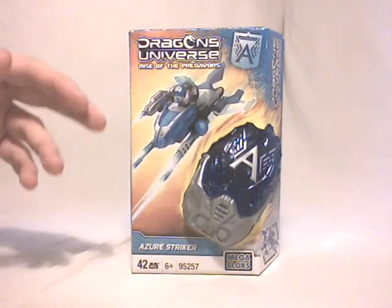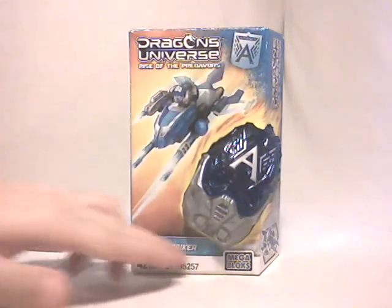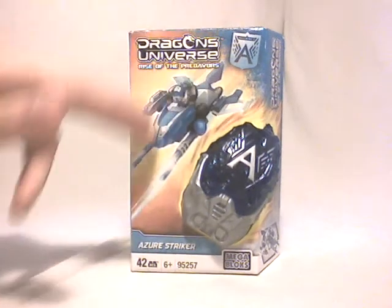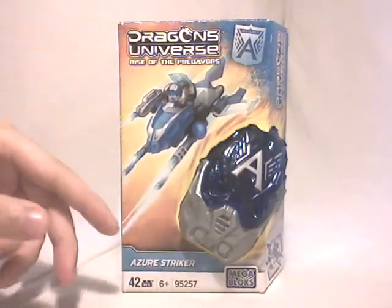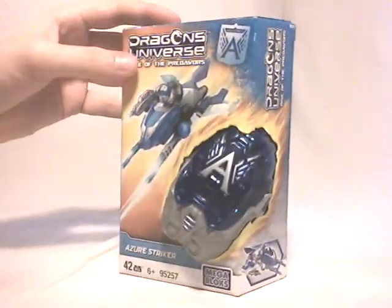The box features the usual blue background for the Alliance, the Dragon's Universe logo, parts information, set number, and name. There's a really cool drawing of Azure Striker firing against an orangish background, and of course the pod which pops out of the packaging.